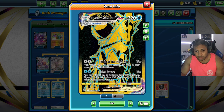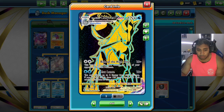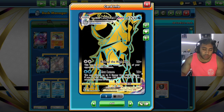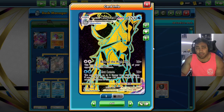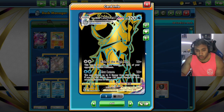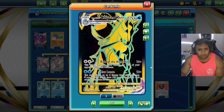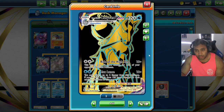Ice Rider Calyrex has two attacks. Ride of the High King for two colorless does 10 plus 30 for each of your opponent's bench Pokémon — we don't care about that. We care about Max Lance for two water energy: 100 damage, or 10 plus 120 for each energy we discard. That's 250, or 280 with Choice Belt, and with Quick Shootings we can supplement missing damage.